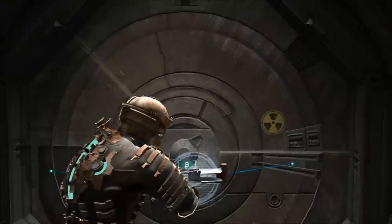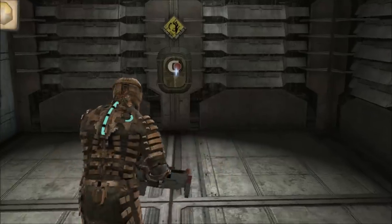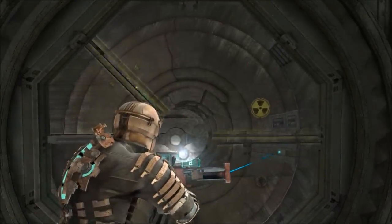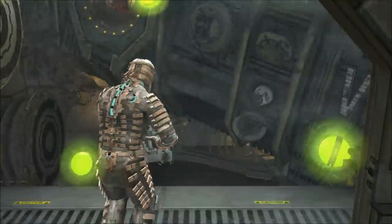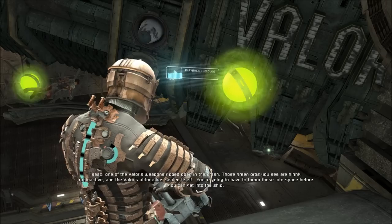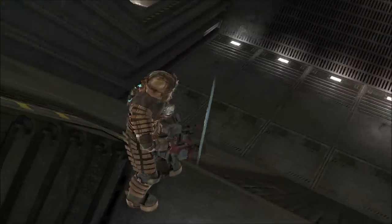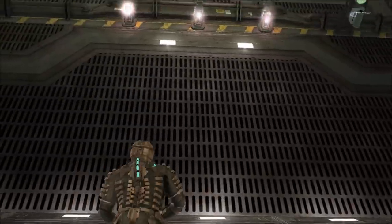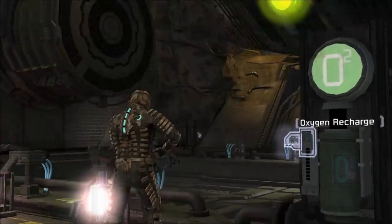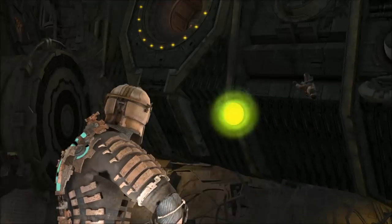I said open! You were moving a little bit — what the hell? It's unlocked, I don't understand. Trying to be all prepped and ready to go and you're not letting me. That does not sound good — what is on the other side? Zero-G — entering zero gravity, Isaac. One of the Valor's weapons ripped open in the crash. Those green orbs you see are highly radioactive and the Valor's airlock has sealed itself. You're going to have to throw those into space before you can get into the ship. How do I throw them into space?